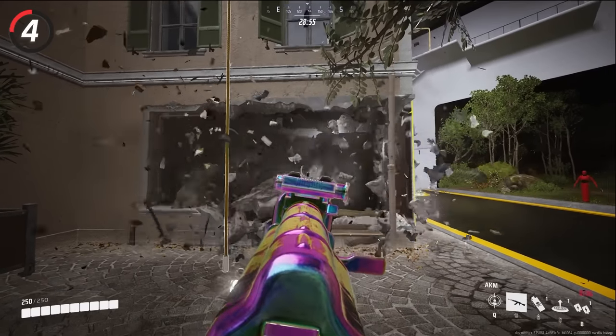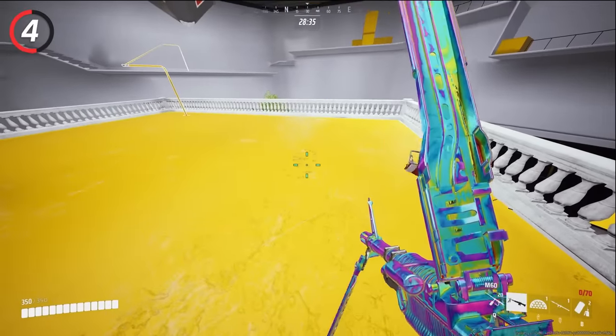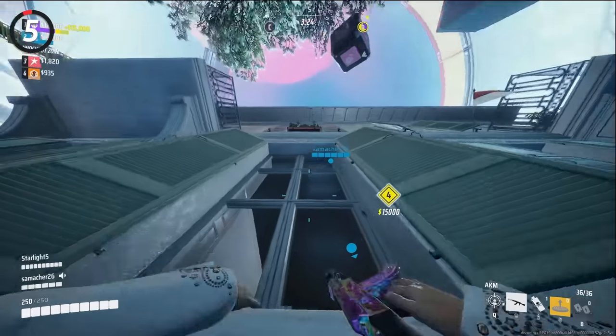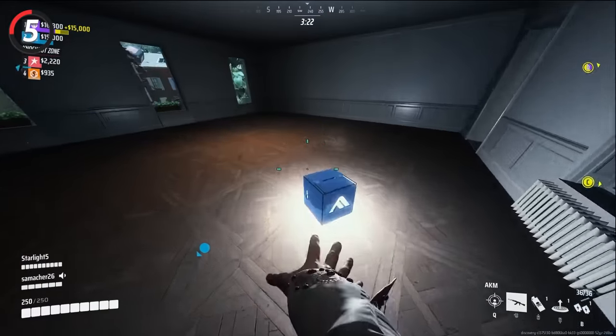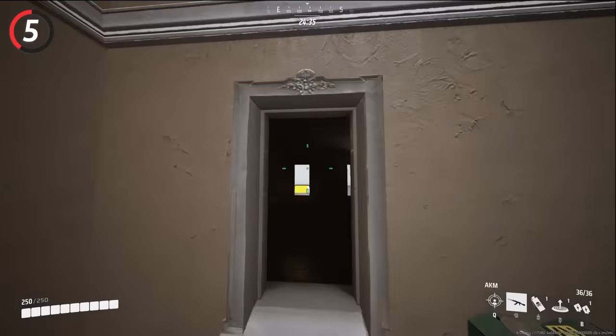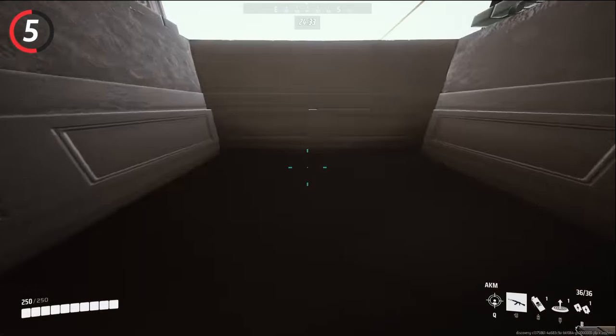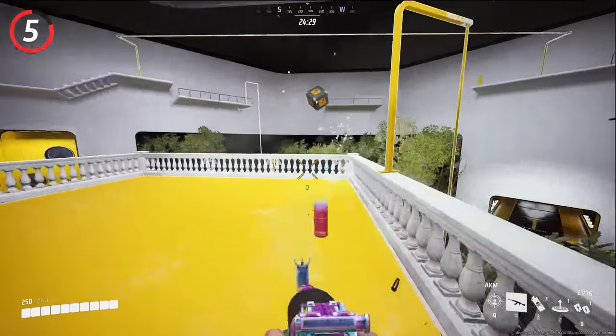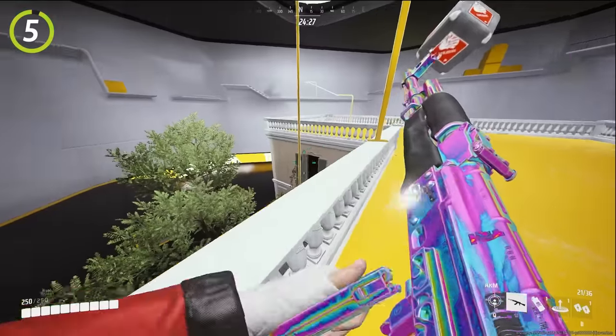You could destroy buildings simply by shooting them. It does take a while, but if you have your entire team shooting the same spot, it can be done much faster. There's a technique called window hopping that allows you to scale buildings by climbing up the window. All you need to do is look up, walk backwards out of the window, then hold down your forward input and immediately jump and mantle. Window hopping helps you be unpredictable as most enemies expect you to be walking up the stairs.